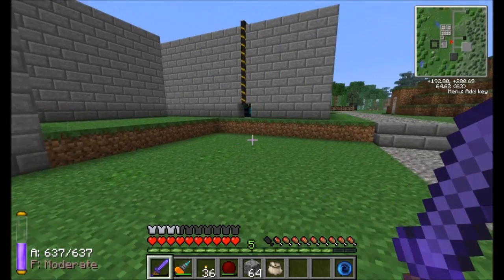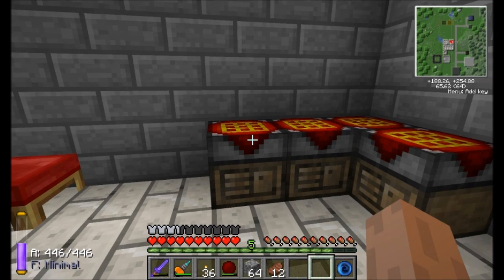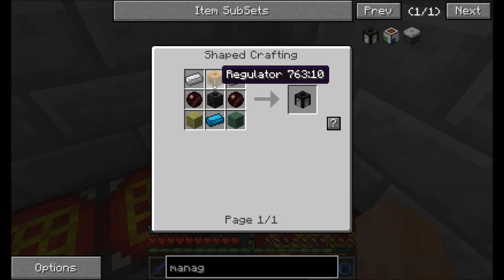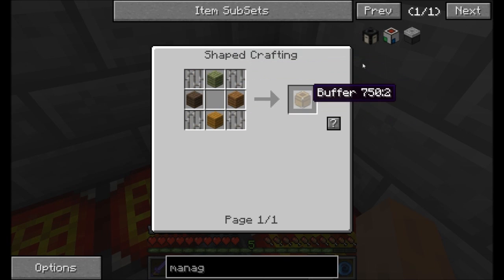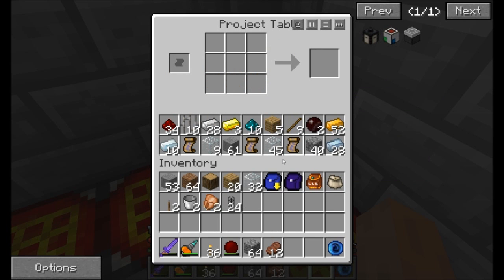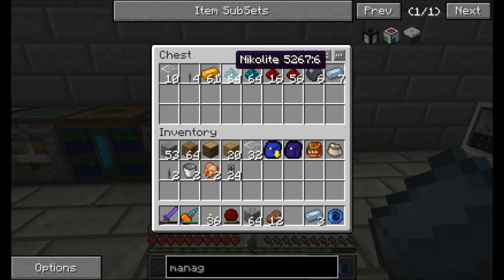Off we go to get some good toys from Red Power 2. We're going to build ourselves a couple of managers. I'm going to need a sorting machine and a regulator. Managers are awesome — I need two of them, which means I'll need a total of four buffers and two item detectors. I'll put these together off camera since they're complicated and will take a little bit of time.